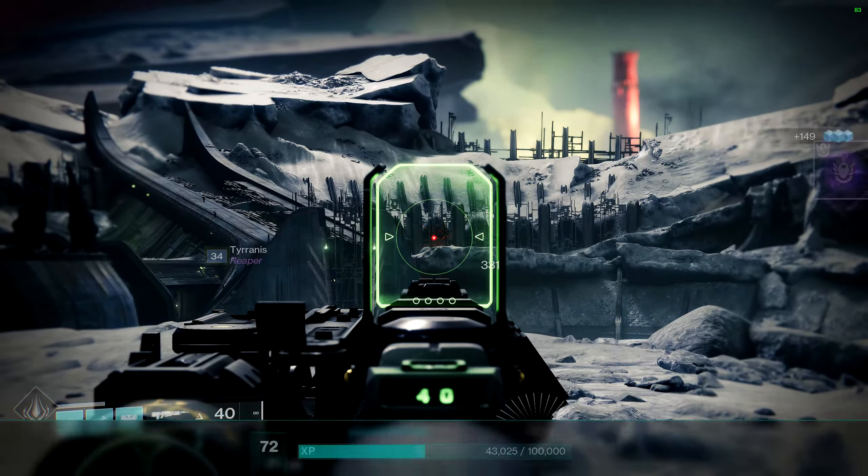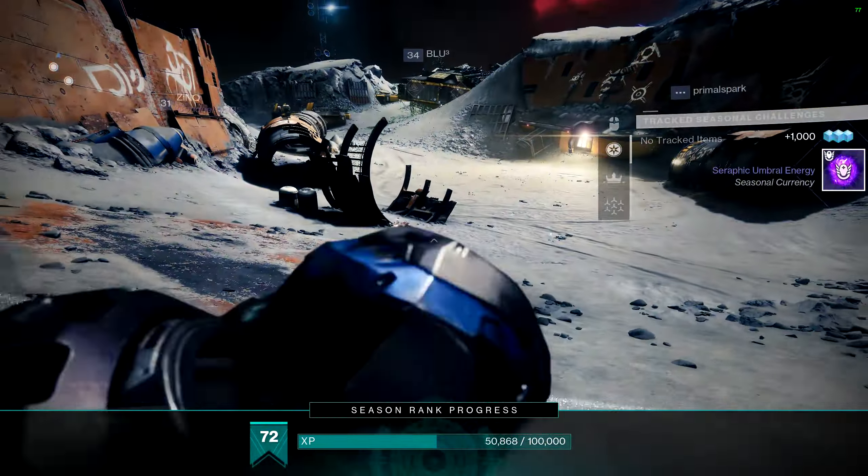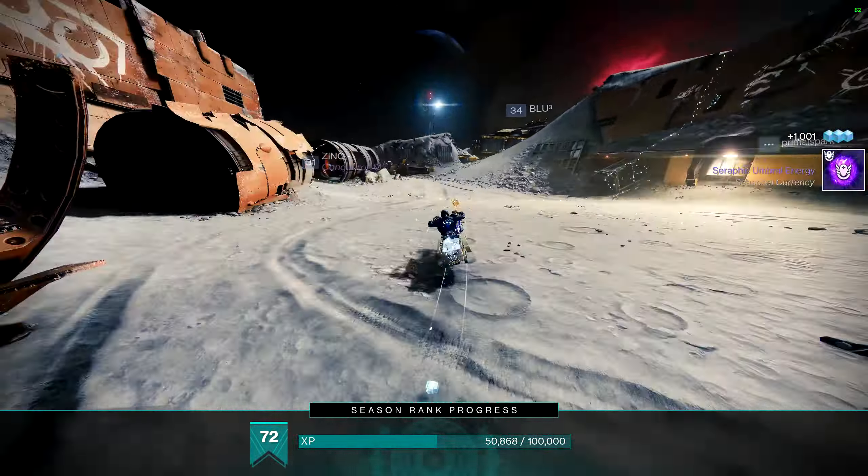Here we are in Anchor of Light. The first one is where the public event spawns — just down here. From here, you can see it just up there on top of the radio tower. Next we're in Soros Harbour. This is the point where you spawn in when you fast travel here, and we want to go all the way to the other side of the area. Just up there — and from here, we want to go inside the actual fortress structure itself. Just up there.